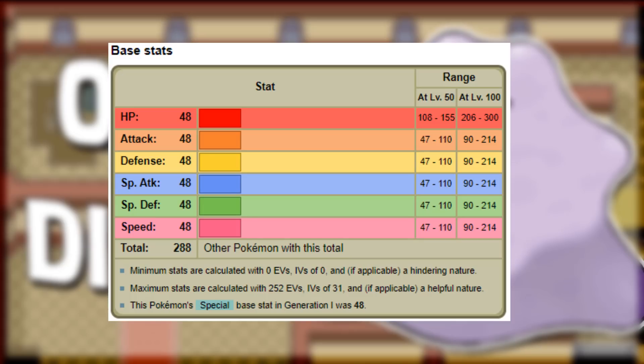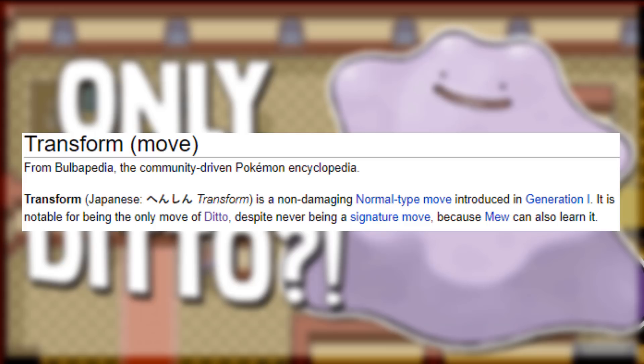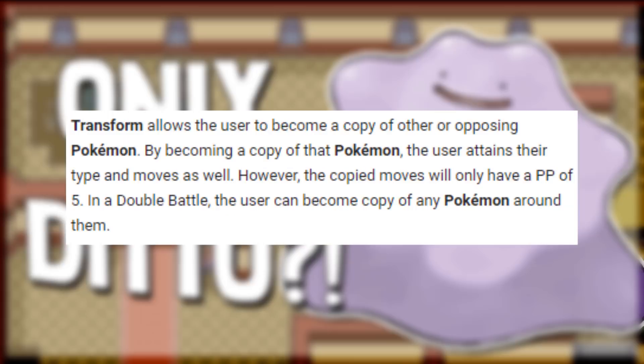Taking a look at Ditto's stats, they're all at a mediocre 48 — obviously not the best, but they could be worse. Although Ditto's stats isn't the thing that's going to be holding us back in this run. Ditto's entire gimmick is that he can only learn the move Transform. Transform turns Ditto into the opposing Pokemon, including all the stats and moves, but we only have 5 PP of each move, which is definitely going to cause us an issue.